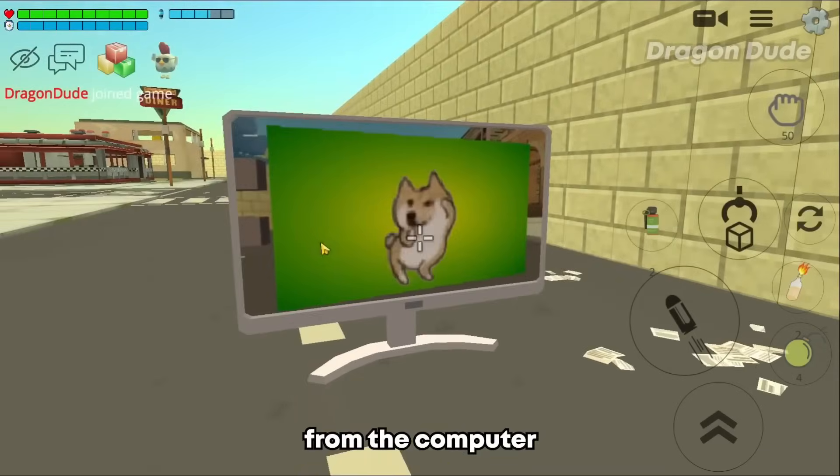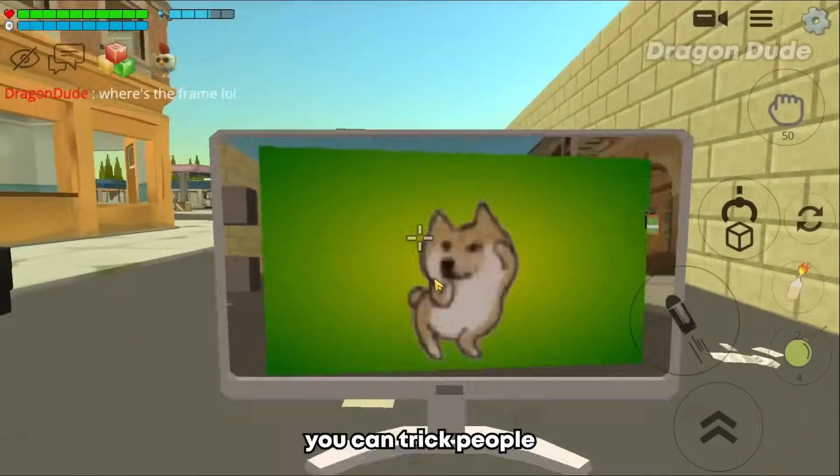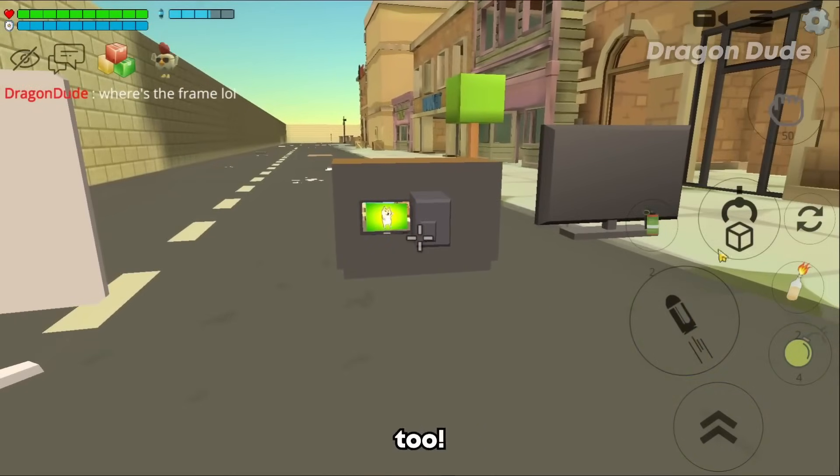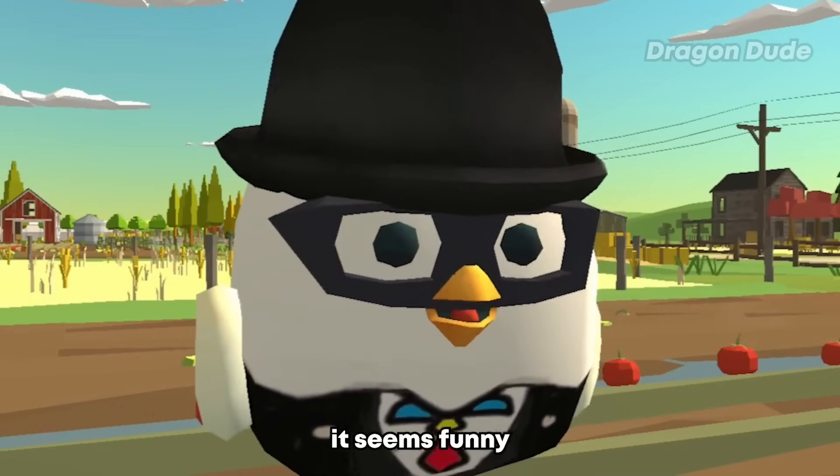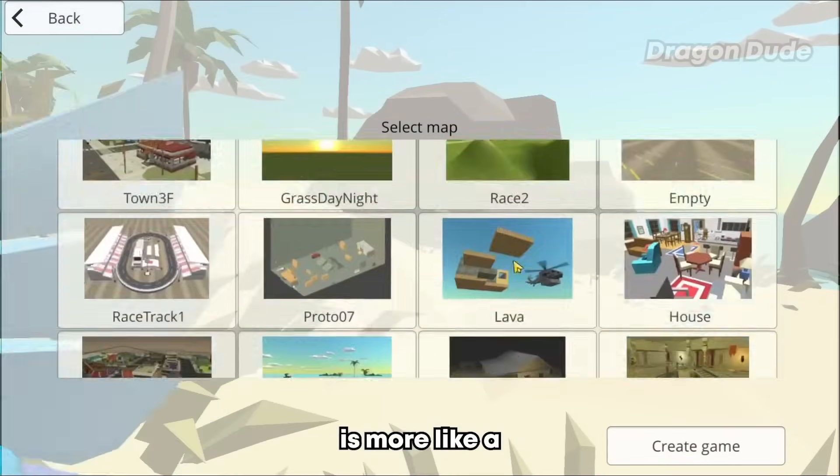You can see that there's the dancing Doge. If you see it from the computer, it looks like a flying video. You can trick people by putting a TV in front of their camera too. It could also probably be used for some builds. Not a lot of people know this one.